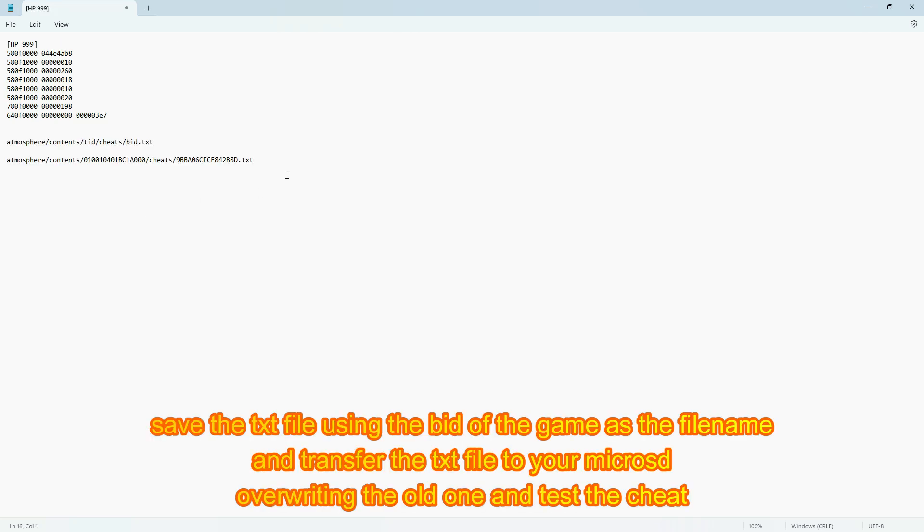Save the text file using the build ID of the game as the filename, and transfer the text file to your microSD, overwriting the old one, then test the cheat.